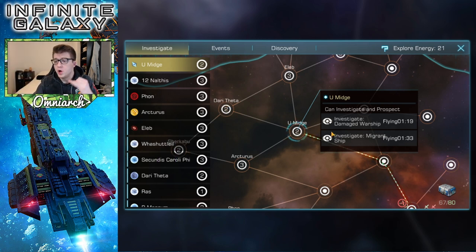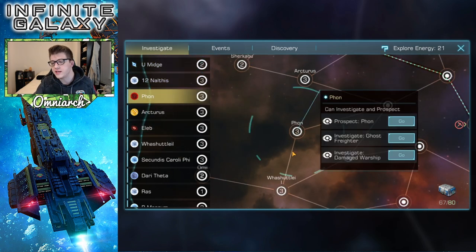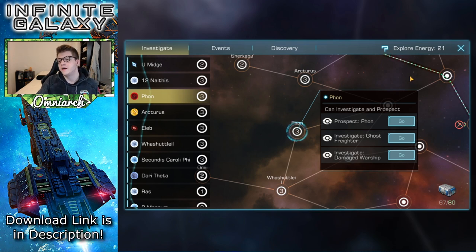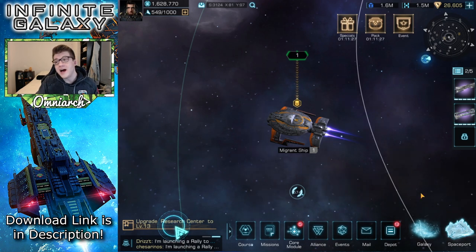Another super easy way to get materials is by investigating and prospecting everything you see on the map — damaged warships, migrant ships, small meteorites, whatever it is. Just send out scouts to investigate and prospect. It's free and happens over time, so don't leave those rewards on the table.